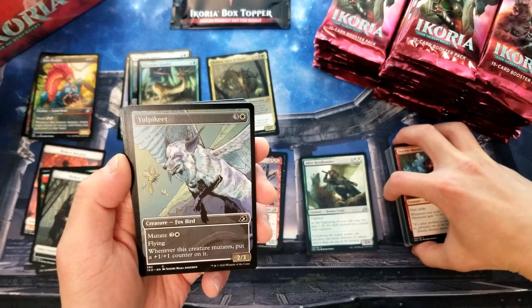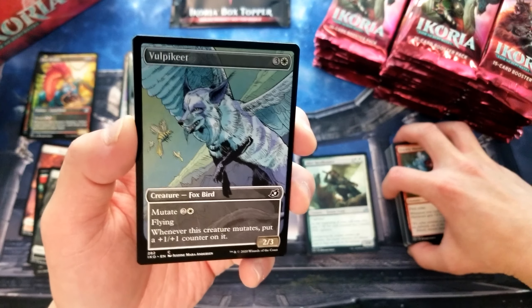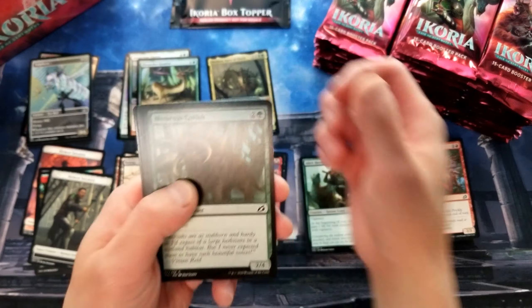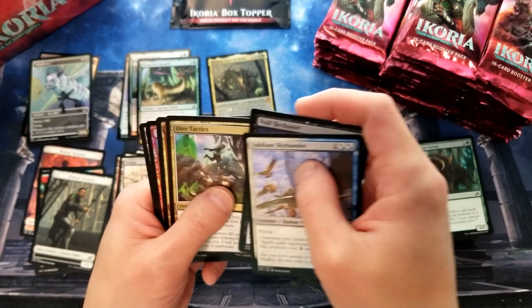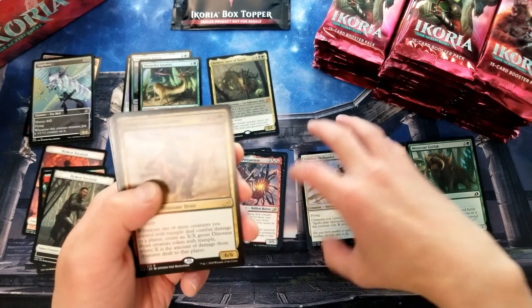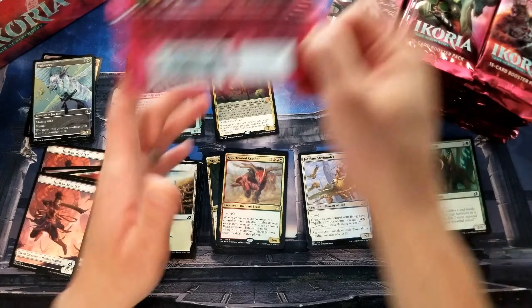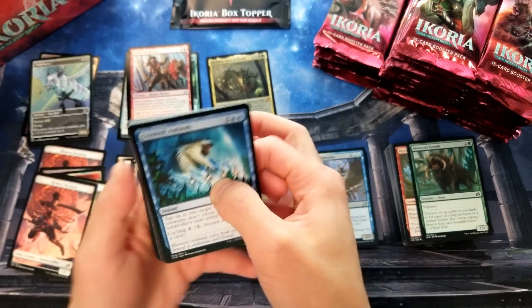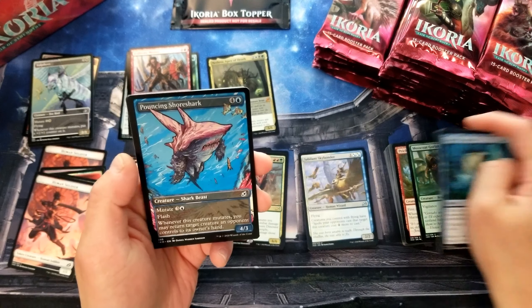Ooh, there's a Volpekeet — a little flying fox bat thing. We're all settled in now, doing well, staying quarantined and whatnot. Another foil! Hope all of you are doing well as well, being safe and keeping yourselves and your loved ones safe.